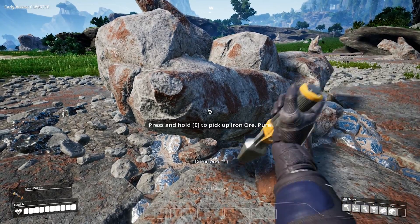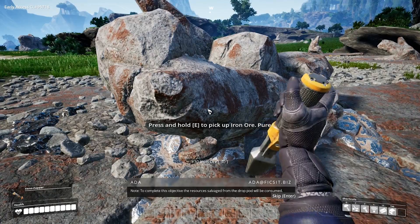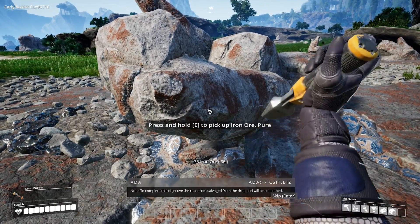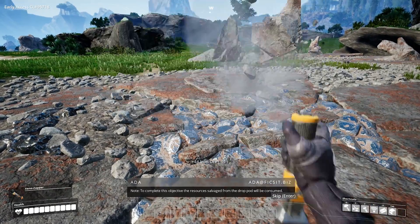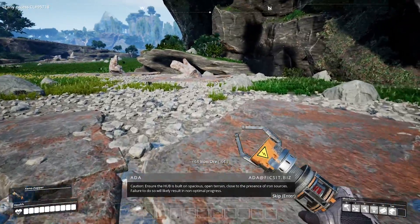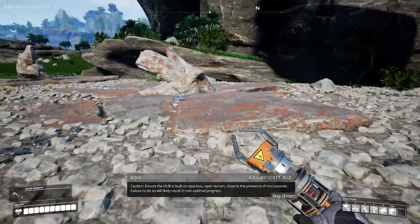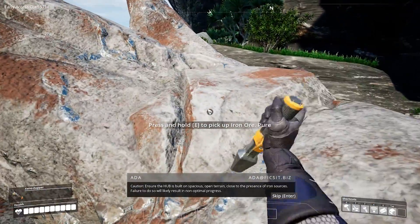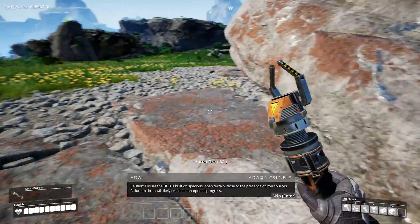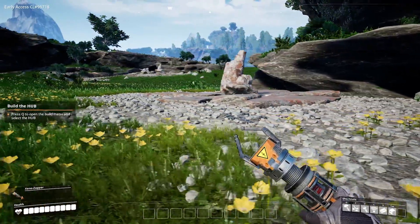We've got a little spanner — a build chip! Build the Hub. Note: to complete this objective, the resources salvaged from the drop pod will be consumed. Caution: ensure the Hub is built on spacious open terrain close to iron sources. Failure to do so will likely result in non-optimal progress.